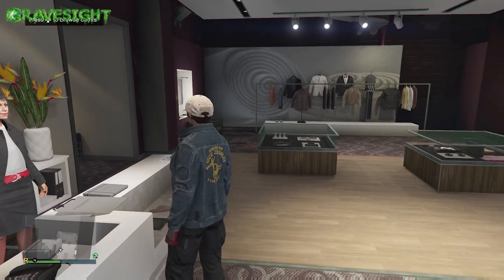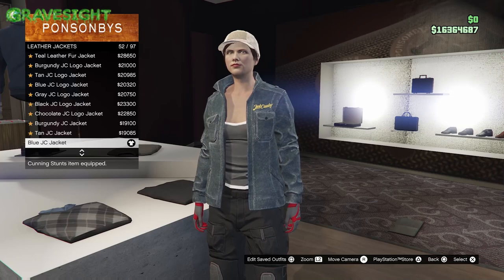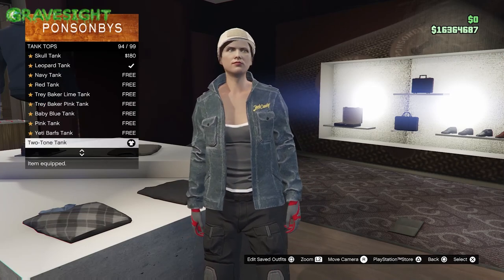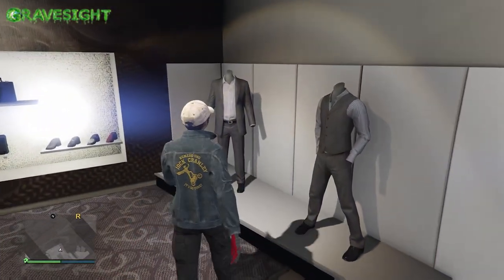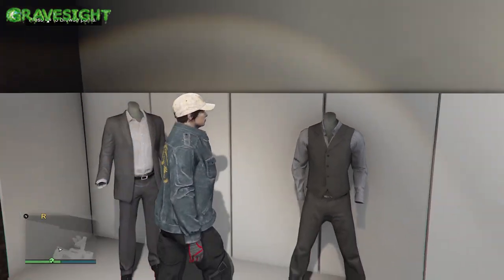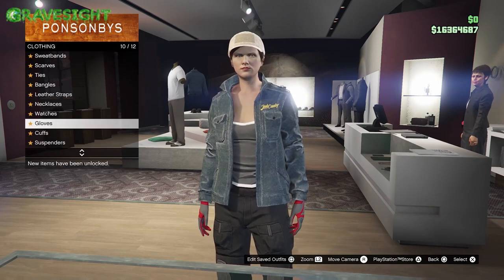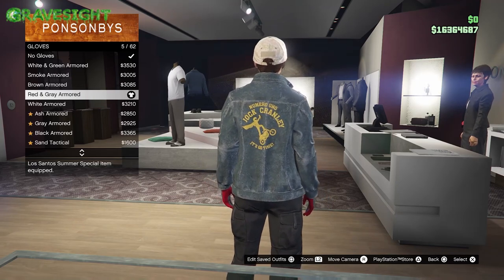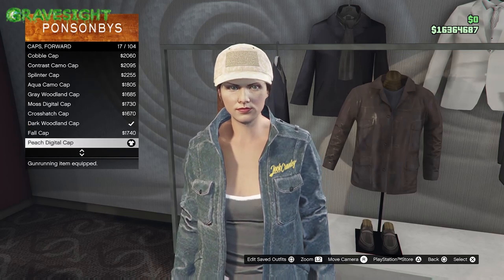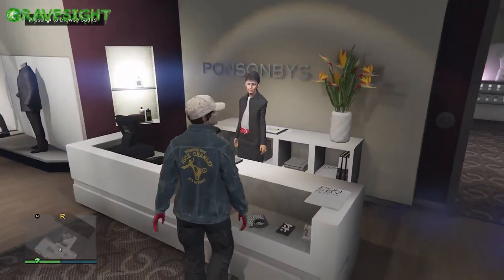Now we're going to make number five. This is the brand new outfit. Let's go to the top section, choose this category right here, and then choose number 52. Back out, then category number 47 and choose number 94 in there. Then go to the bottom section, go to this category and choose number 37. Then go over to the accessories, go to gloves and put on number five. Back out, then go to the hat section, go down to category number four and choose number 17. This one's done, so this is going to be number five.